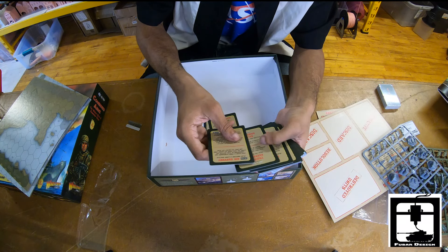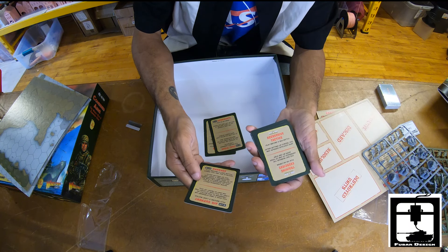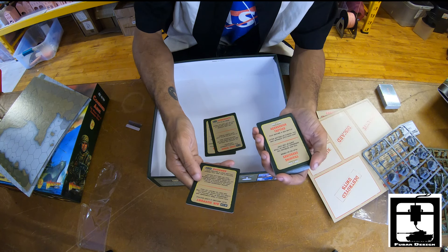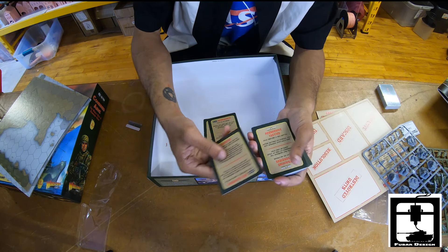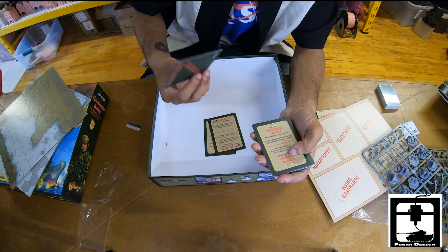Another card is Air Support: play before a land battle, you gain a free Forward Air Observer in this battle as long as you have at least one air unit in front of you. So if you have one of the air unit tokens on the map, you get that air observer to use in your game.